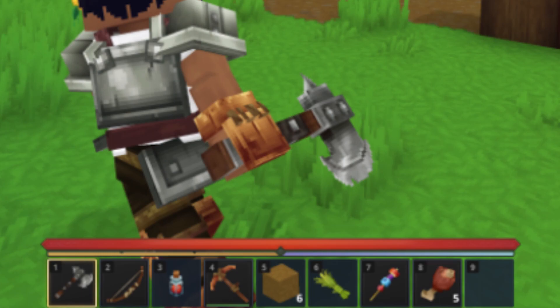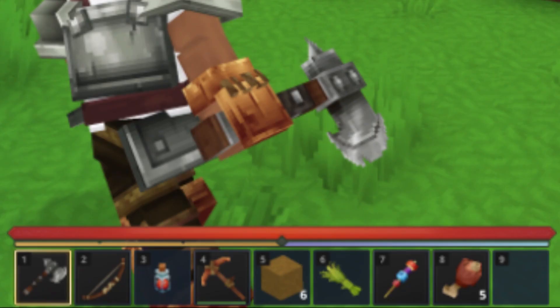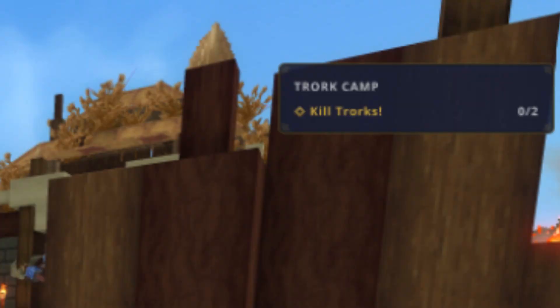Next in the fourth slot, we see what looks to be a copper pickaxe, and the character also appears to be wearing copper gloves and a copper helmet. Following that, we see six blocks of dirt in slot five, and what looks to be a piece of vegetation in slot six, which might be either wheat or barley. In slot seven, we see a kebab — we're unsure of the types of food on it. Finally, in slot eight, we see five stacked cooked chicken legs. You can also see the objective in the top right of the screen, telling the character to kill two Chorks as he ventures toward the Chork camp.